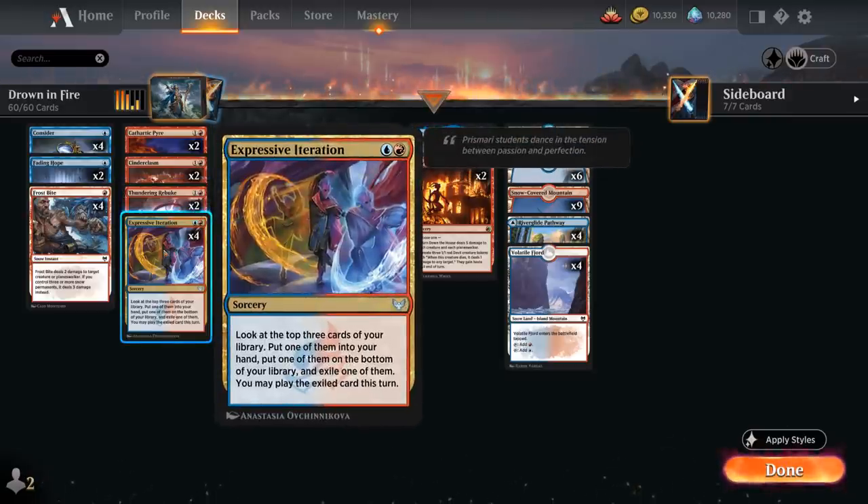We've got the full playset of Expressive Iteration, which is more of a three-drop — you want to play this and be able to play a land from exile to get the full two-for-one experience.